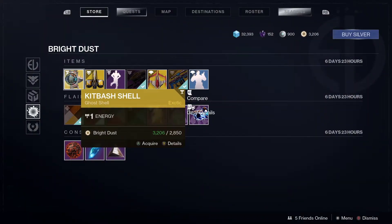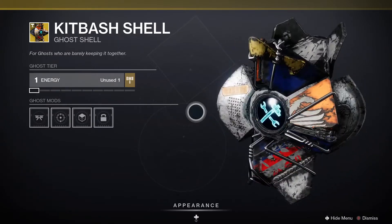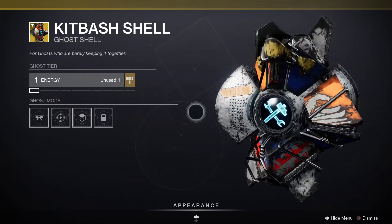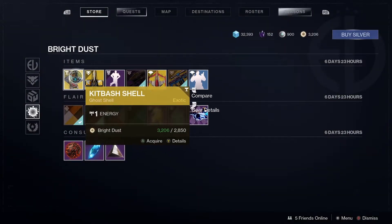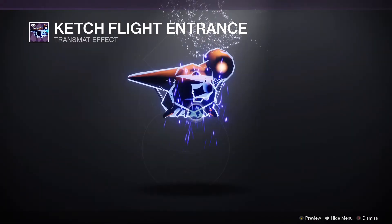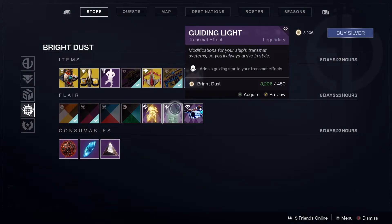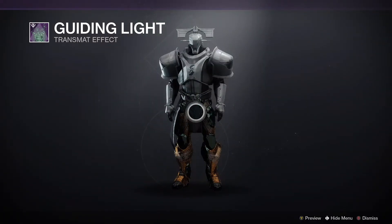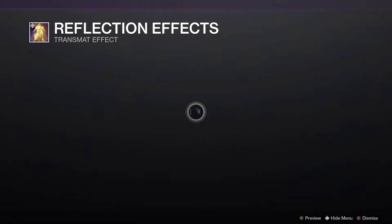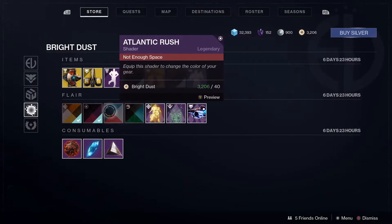We've got the Kitbash Shell — looks like it's pieced together from loads of old junk, and it's even got a little plaster on it. Then we've got the Catch Flight Entrance, the Guiding Light, and Reflection Effects — pretty trippy. And we've got some shaders too.